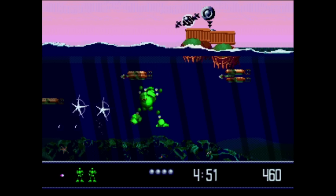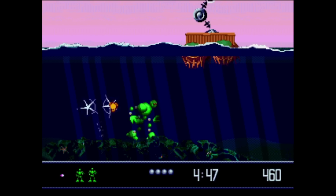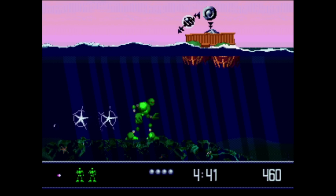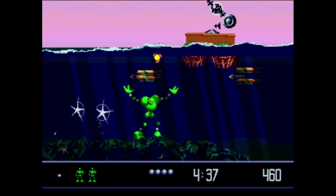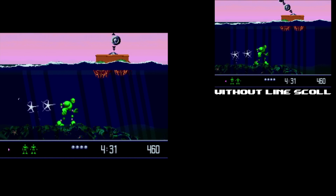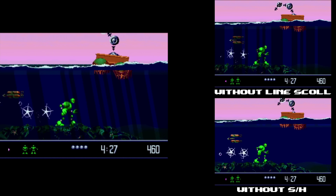Vector Man is well known for its use of shadow and highlight mode. In one level, it uses a combination of techniques for the underwater area — swapping to shadowing using a raster effect, but creating beams of non-shadowed light with high priority tiles and tilting them with line scroll. This is what it looks like without the line scroll, and this is what it looks like with shadow and highlight mode disabled.